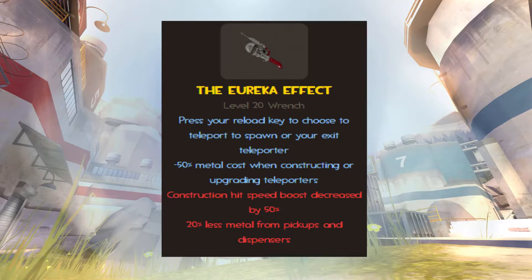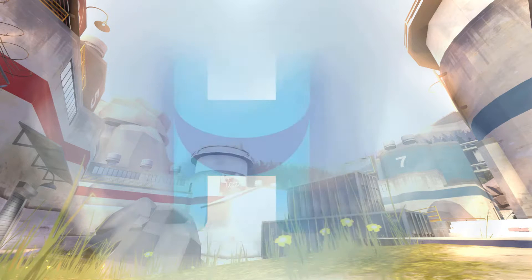The stats of the weapon at this video's creation are as follows. Press your reload key to choose to teleport to spawn or your exit teleporter. Minus 50% metal cost when constructing or upgrading teleporters. Construction hit-speed boost decreased by 50%. 20% less metal from pickups and dispensers. The teleporter's build cost has been lowered to 50 metal, so the cost is 25 metal to build the teleporter with the Eureka Effect. This is a huge buff compared to the previous Eureka and makes it not only decent, but viable.